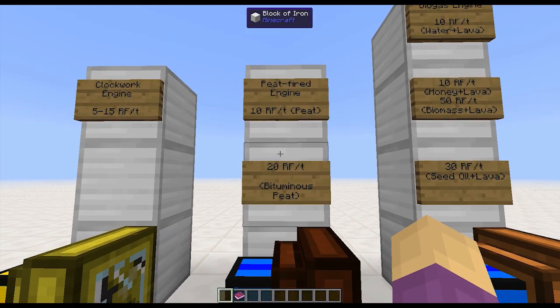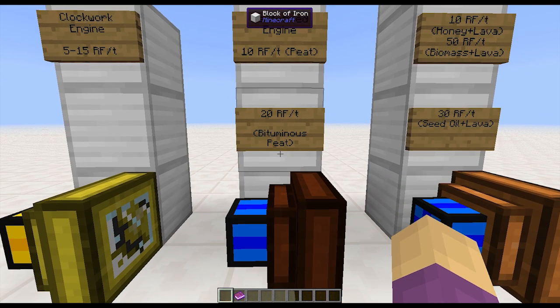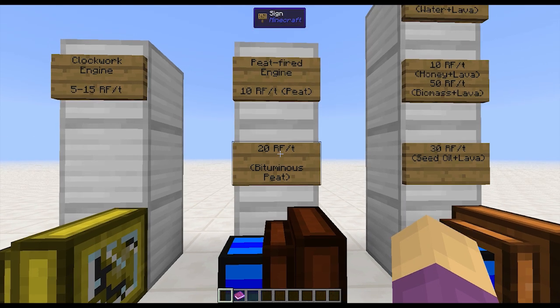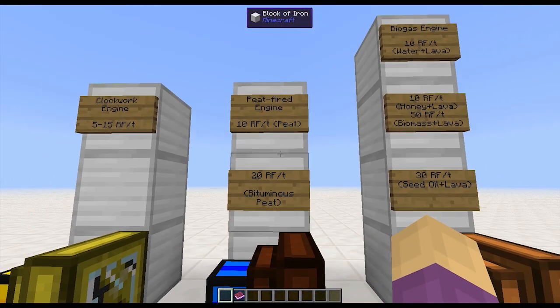Next is the peat fired engine: 10 RF per tick if you're burning peat, which comes from a peat bog in Forestry. The other option is bituminous peat at 20 RF per tick — double the power output with a couple of extra steps.